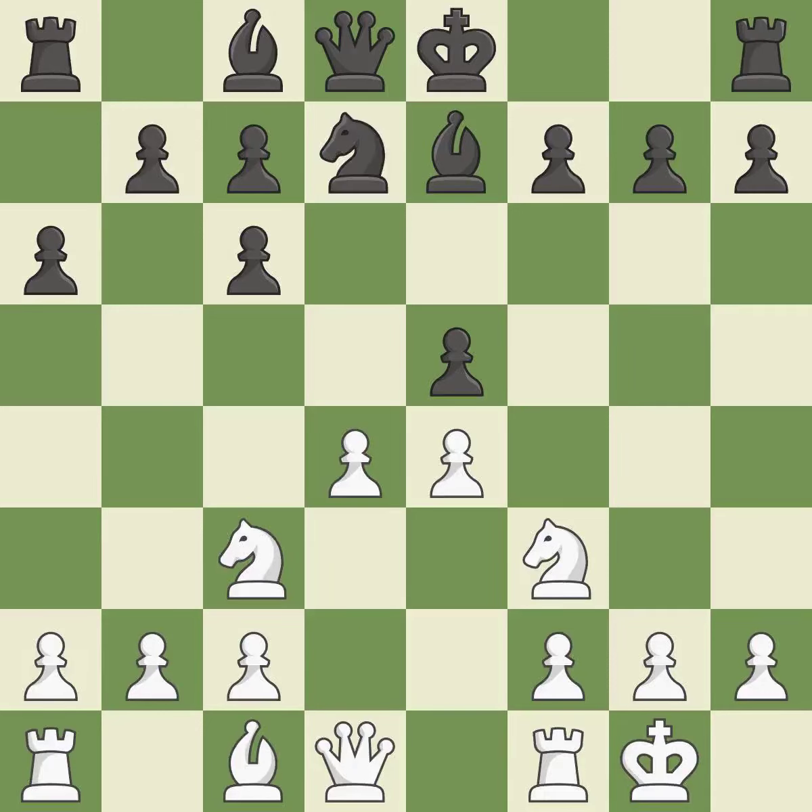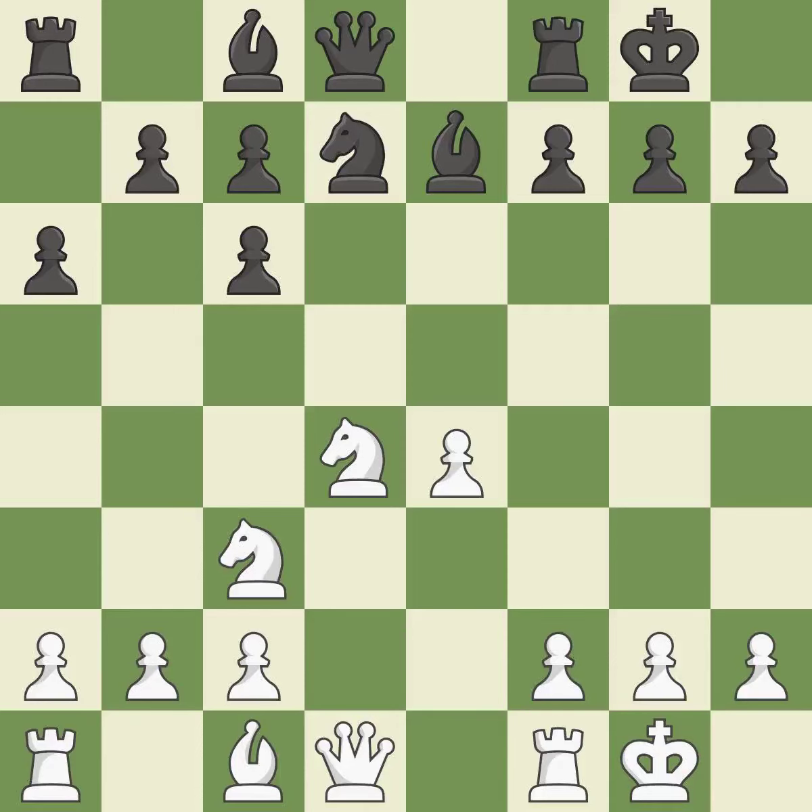This defends the attacked pawn; the bishop will be better off as a result. It is the final book move. This keeps the material balance in check with good structure. Castling develops a rook while also moving the king to safety. Castling to the same side of the board as the opponent tends to lead to less sharp positions compared with opposite-side castling.